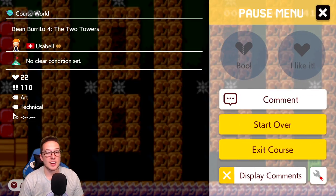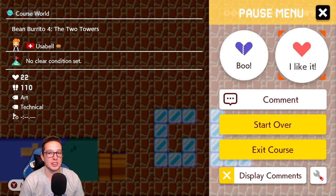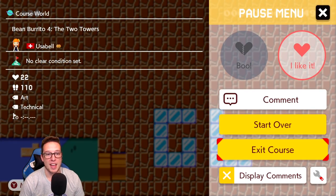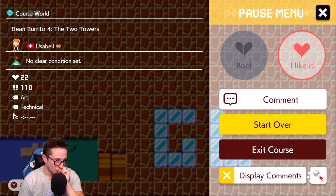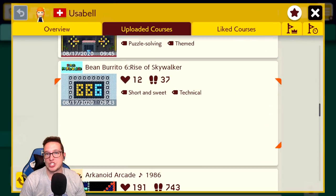We're done here. I'm going to start over. I can at least respect the fact that Usabelle designed this level, clear-checked this level, practiced this level, and cleared this level. We have Bean Burrito 6 up next.